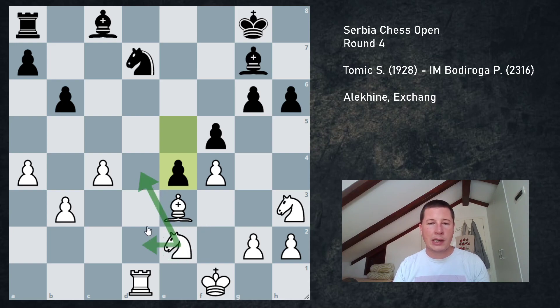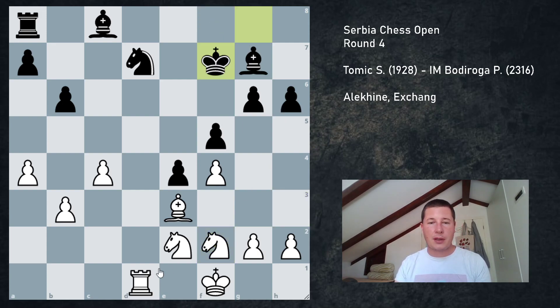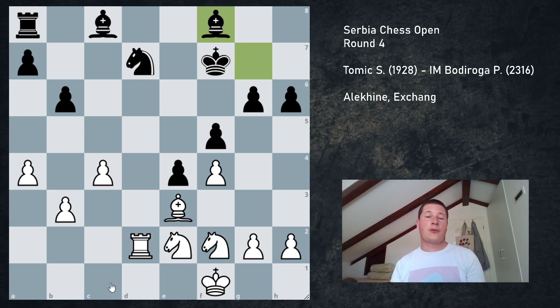E4 now gives up the d4 square - I have two squares for my knight: d5 and d4. I continued knight f2, the idea being to prevent knight g4 but also to play knight d1, knight c3, knight d5. Even though he has the bishop pair and a passed pawn on e4, I was happy with my position because my knights are just as good as his bishops and the pawn is sufficiently blockaded. He played king f7, and I played rook to d2. Rook d2 may seem weird but I want to play knight d1 and don't have any other squares for my rook. Then bishop f8.